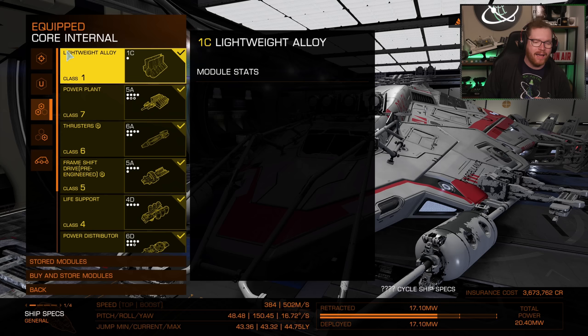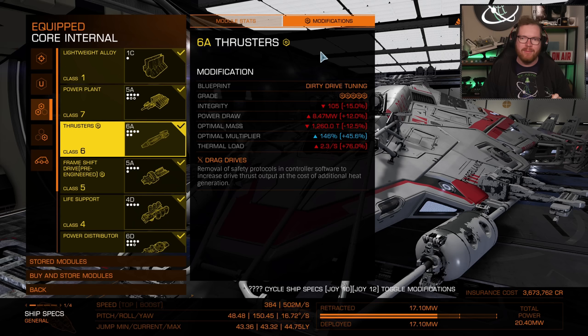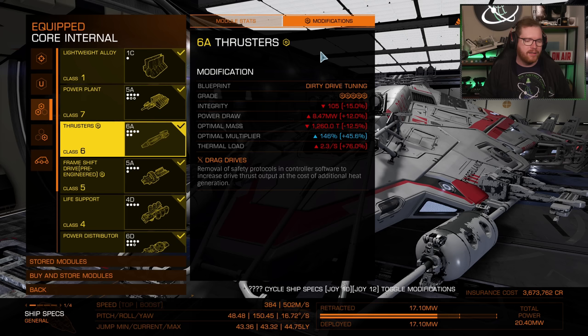For the core internals, I kept it minimal. The power plant I could make do with a 5A, left unengineered. The thrusters are one thing I have engineered, and I really think it's mandatory — we need speed. Speed is what's going to keep us alive. When we get hyperdicted or interdicted, we're going to use speed to get out. 500 meters per second or more when boosting is what we need. This 6A thruster with dirty drive and drag drives lets us just get out of dodge.